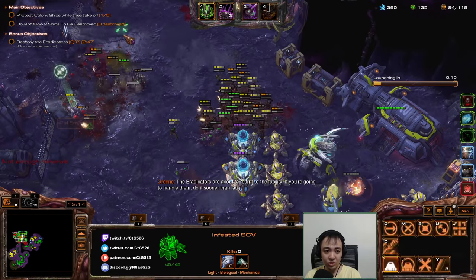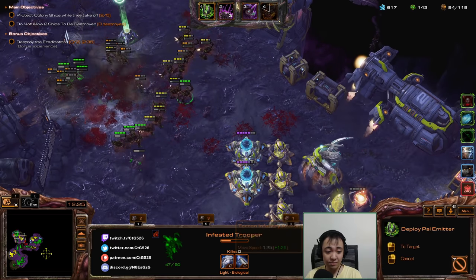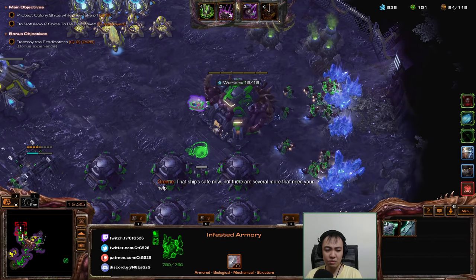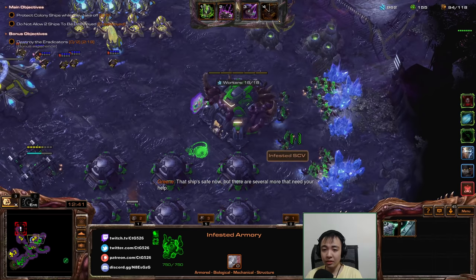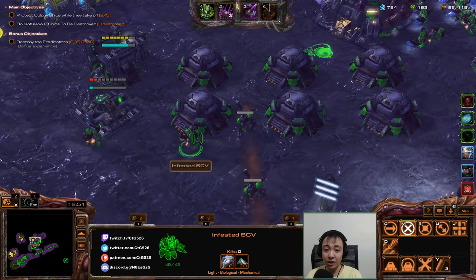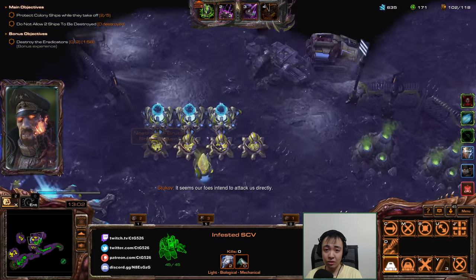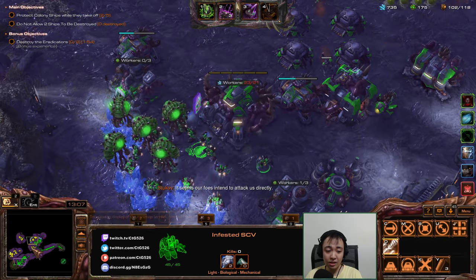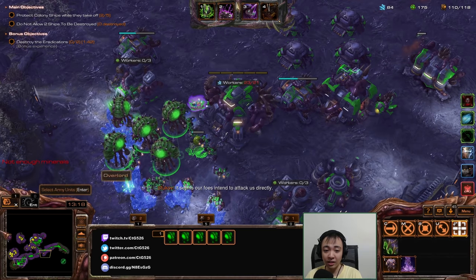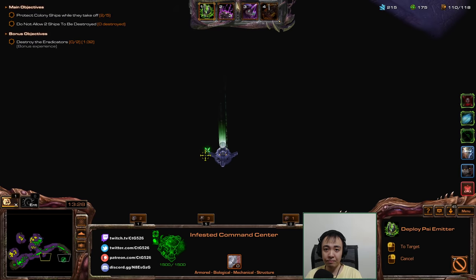Just smash these dudes — make them not a thing. Now we have 2-2 upgrades on these units. Let's see if we can send stuff to eradicate — we have two minutes and change remaining, that's plenty of time. A lot of people don't manage the surface area of their buildings, or they make buildings too tight so infested can't walk through. I'm trying to walk a finer line where I group buildings tightly but also leave space for pathways.